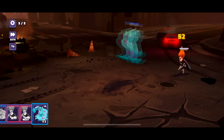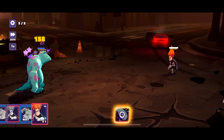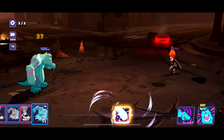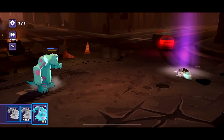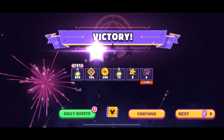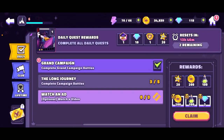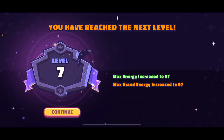Too strong, too strong! One more time. Oh, oh — stunt! Sally — that's it. It was the first tower battle and only Sally was left, but we got victory! Let's go to the daily quest and claim our rewards. We achieved level seven and my maximum energy increases to 67.